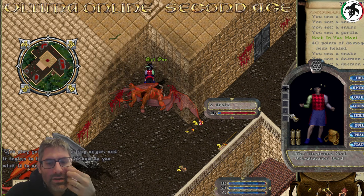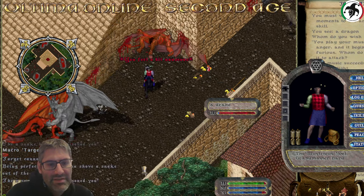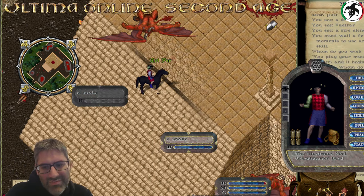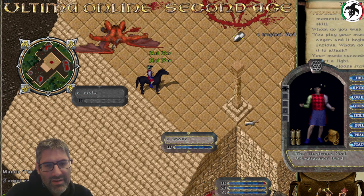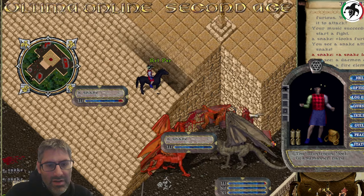Let's try again targeting the closer tile - target cannot be seen. Try again from here. I've never actually seen runes marked there to be honest, so I guess it really cannot be done.